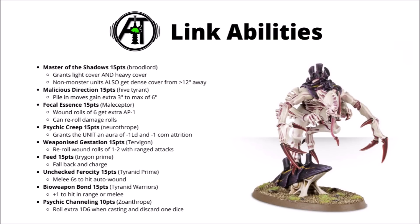Next up we have Psychic Creep from the Neurothrope. This gives the unit you're buffing a leadership debuff aura — basically a 6-inch aura of minus 1 leadership and minus combat attrition. That could be really quite wide reaching, particularly if you put it on a big horde about to get into combat with the enemy, potentially tagging multiple different units and causing extra models to run away. Leadership is just a touch situational though; some armies really don't care about it whatsoever.